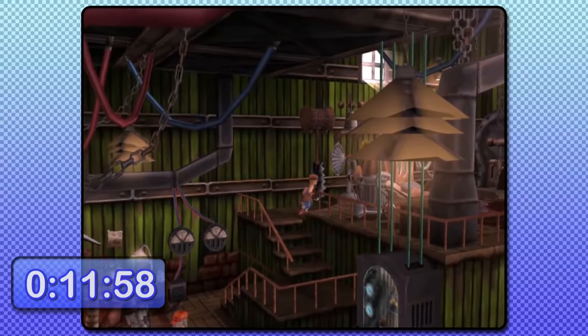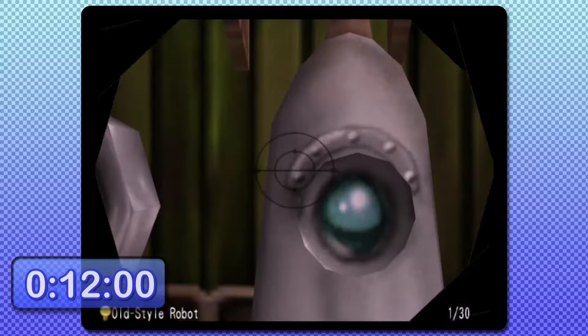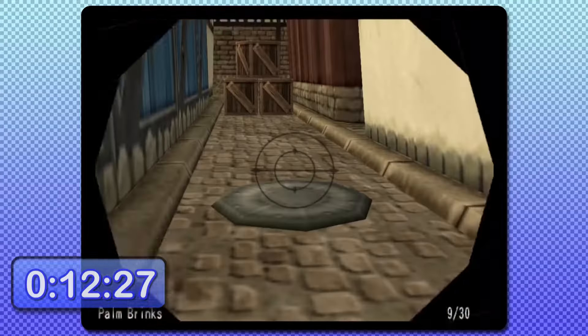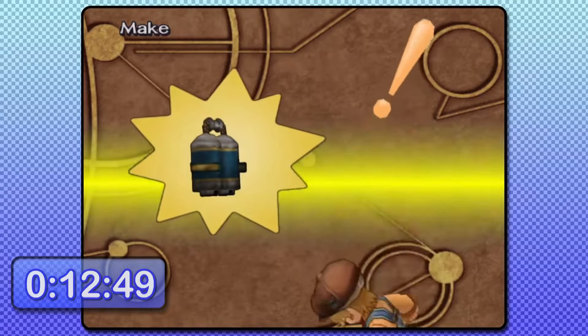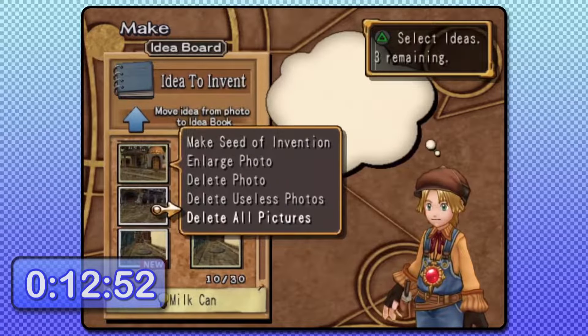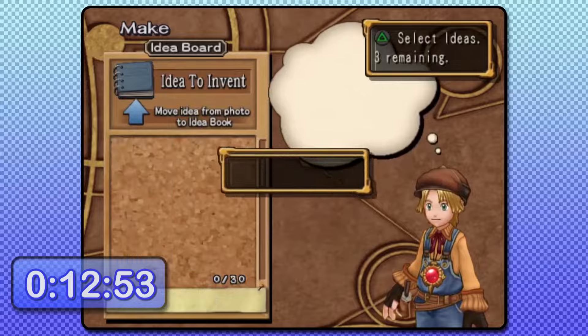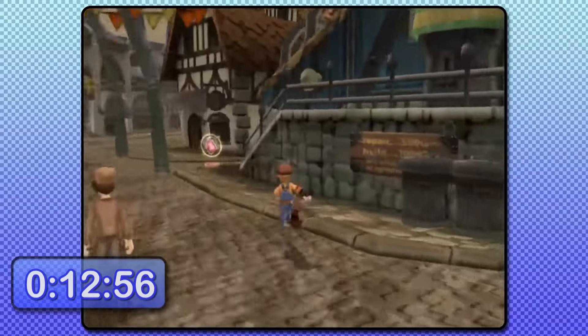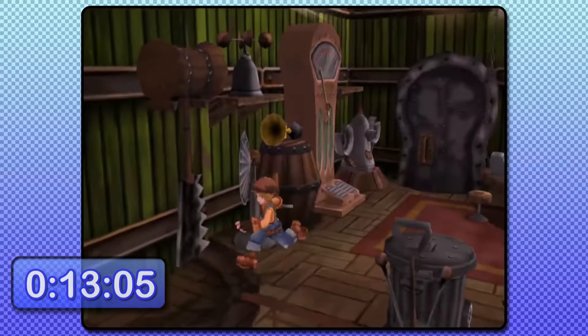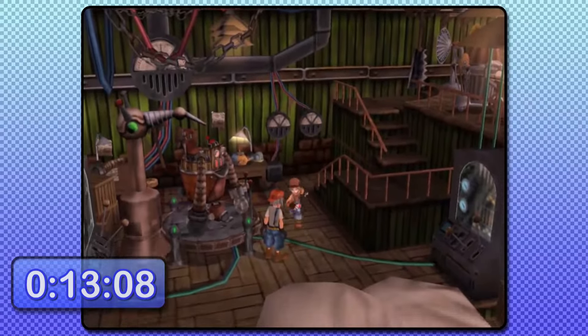We need to go around town taking the following pictures: an old-style robot, a post, a milk can, a pipe, a belt, and a manhole cover. Using these six photos we can invent the two inventions. There's actually a glitch with Cedric's quest here — if you invent the energy pack but then proceed to delete at least one of the three photos needed, Cedric thinks you've created the energy pack already and just gives you a free one in the process. Because we don't need any of these photos anymore, I just went ahead and deleted them all. I don't know why Cedric was keeping his energy pack hidden away from us, but hey, free stuff.